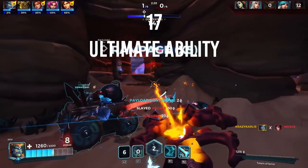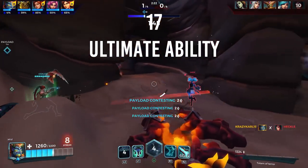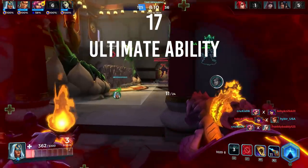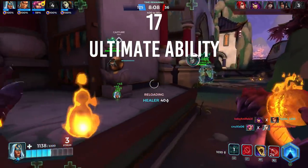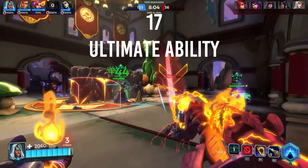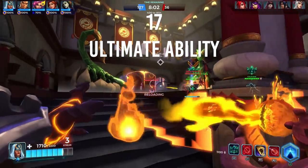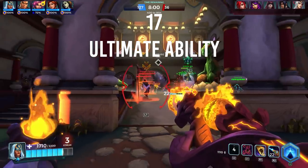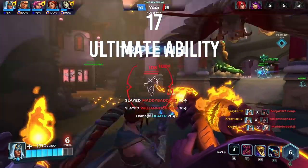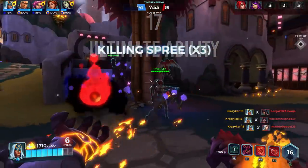It's important to note that ultimates in Paladins are also far less lethal than their Overwatch counterparts, so they are not as game-changing. Just be sure to have your ultimate ready when you need it most — what I like to call plan B. Another good tip is to always keep track of your enemy's ultimate. If a champion hasn't used their ultimate for more than one round, it's most likely they have their ultimate charge ready to go.